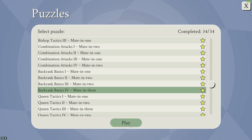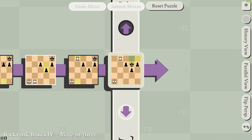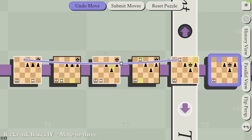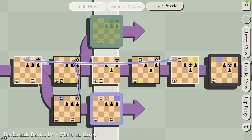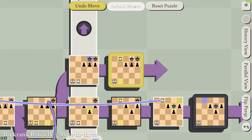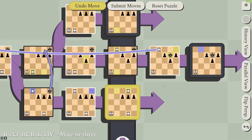Finally in Back Rank Basics 4, this time the king has a little hidey hole, and he's going to escape into that whenever we move. Ideally, we'd like to go back to a position where there was no hidey hole to begin with. Now the king will try to escape again, but this is the same as Back Rank Basics 3, where he's put two kings in danger. Then to finish the move, you have to clear all your active frames.